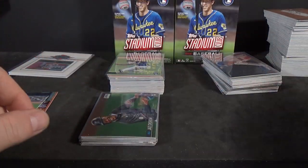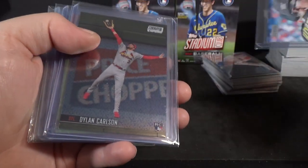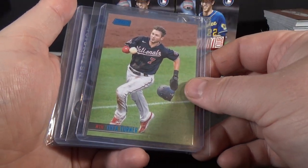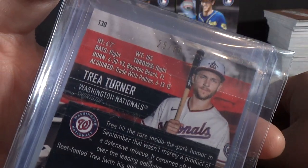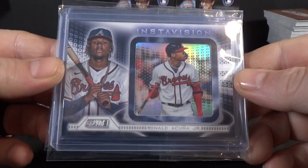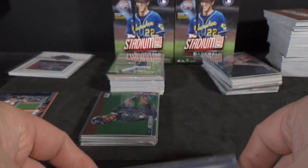Now on to the hits. We'll start out with Brian Hayes rookie — pretty nice. A Chrome rookie of Dylan Carlson — that's pretty cool, pretty happy to pull that. I did pull one numbered card: Trey Turner blue, number 25 of 50. Hit an InstaVision — it's basically like a K-set — Ronald Acuna Jr. InstaVision. So that's pretty nice.